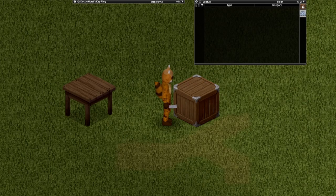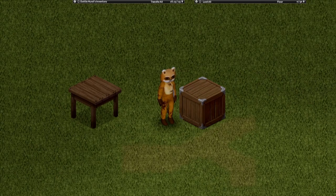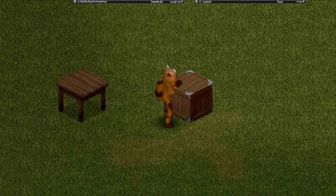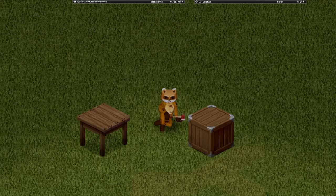If you put the key ring into the crate you'll lock yourself out — I've actually seen people do this. The only way to get access to your crate again is to take a weapon and give it a good couple of whacks. You will lose the padlock, but you'll regain all your items.